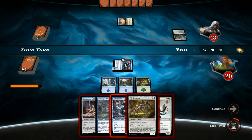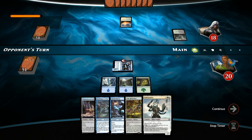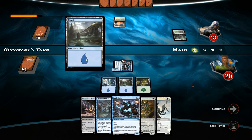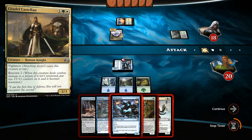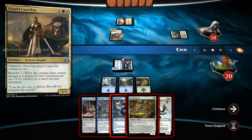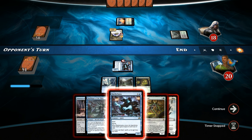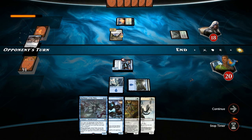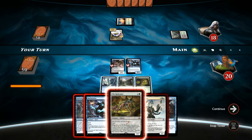Depends if the opponent plays a ground blocker or not. If they try to kill Rattlechains we can protect it, or maybe we just play another two-powered flyer. Opponent plays an Island and Citadel Castellan, which is a 2/3. If we play the Vile Redeemer we can attack into it, but I kind of want to keep it to block the Castellan. So let's play the Infiltrator here, and then next turn when the Citadel Castellan attacks we can play the Vile Redeemer to block it.